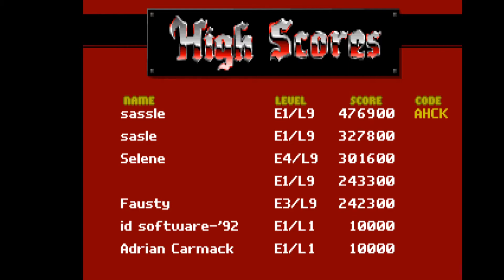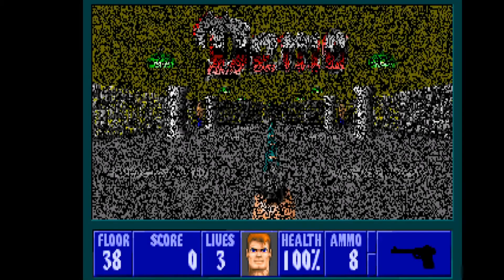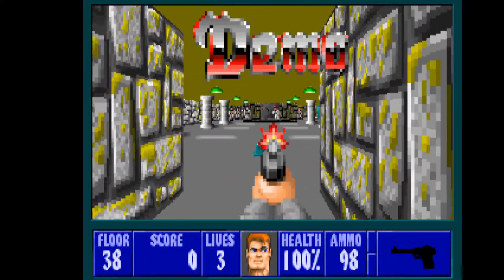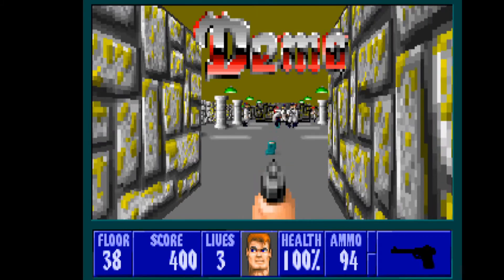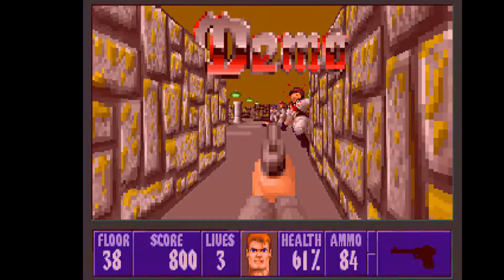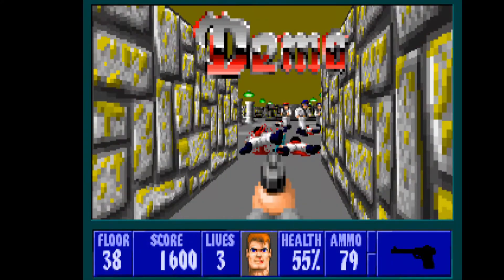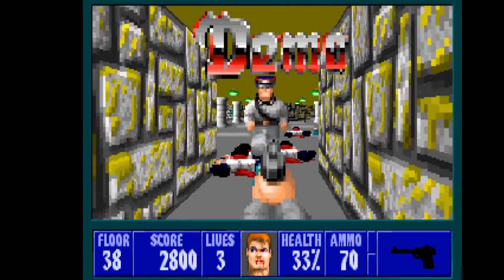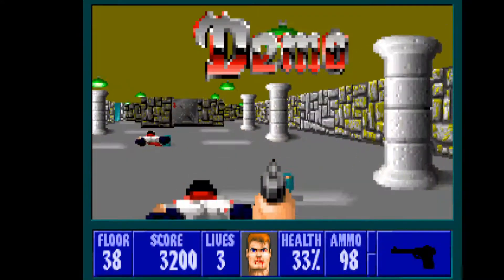The general gameplay of Wolfenstein 3D is that most of the levels are built in a maze-like layout, where the player runs around collecting guns, ammo, and treasure. On the way to the exit elevator at the end of the level, we sometimes have to defeat hundreds of Nazis, just as the demo shows us now.